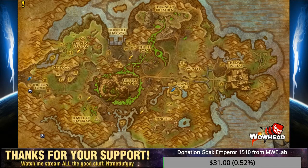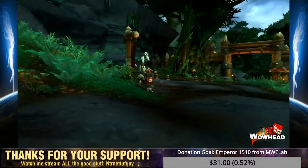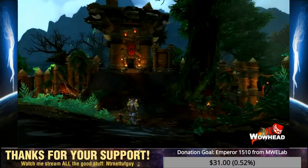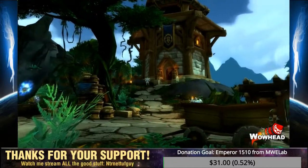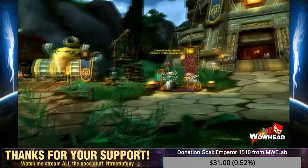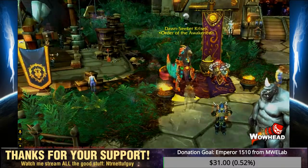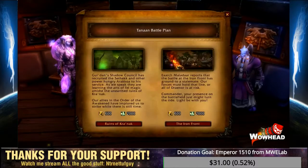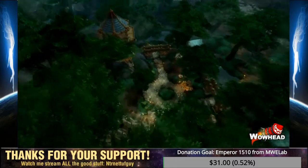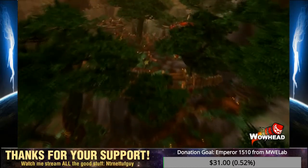Each faction has their own hub — the Horde have Vol'mar and the Alliance have Lion's Watch. The faction hubs are the center for daily quests, all of which reward Apexis Crystals. The command table daily also rewards 600 oil, which is the only daily quest for oil. Dailies will also reward reputation with the Tanaan factions. To speed up rep gain, the four Champions of Hellfire Citadel have a chance to drop a Medallion of the Legion, which grants 1,000 reputation points to all Draenor reps.